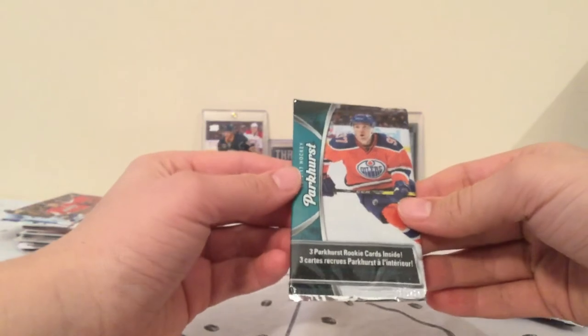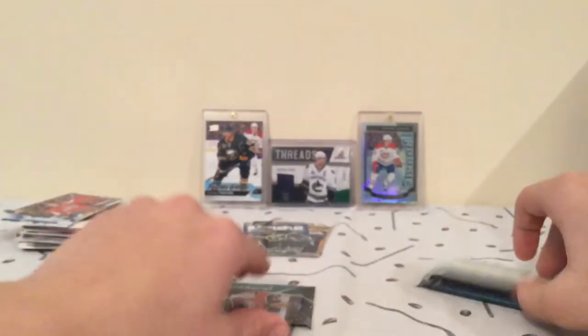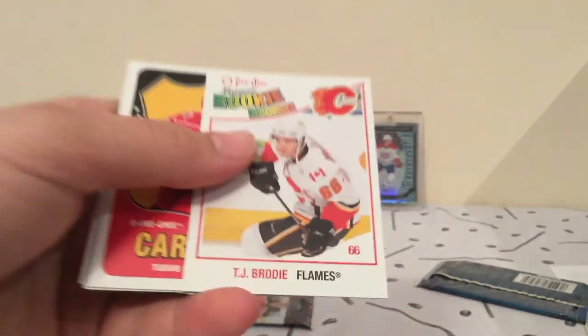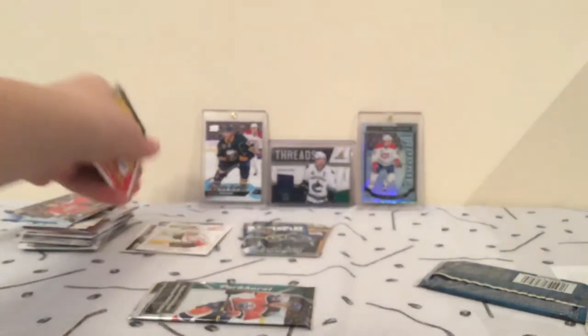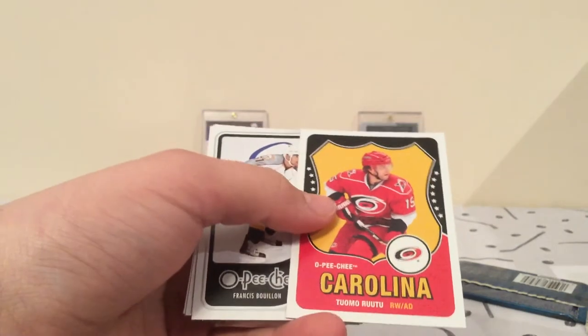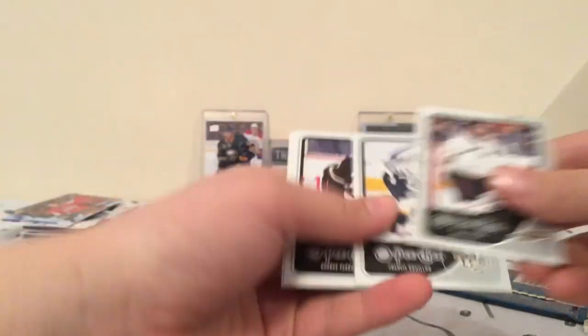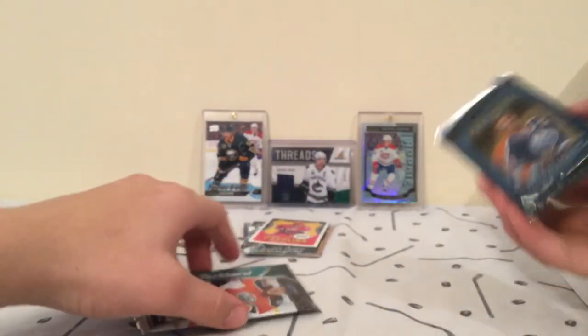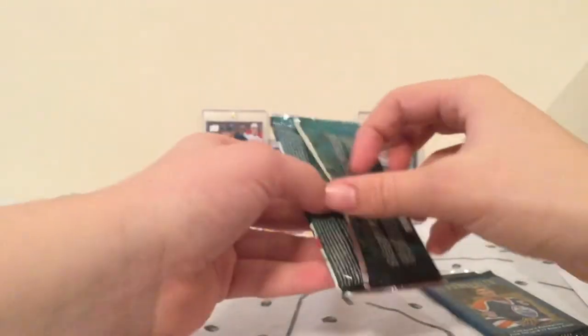Now time for Parkhurst — P2 first. I have a feeling that Parkhurst is going to be pretty good. TJ Brody rookie there, and a Tumorutu retro, and a checklist card. Okay, here we go — Parkhurst.